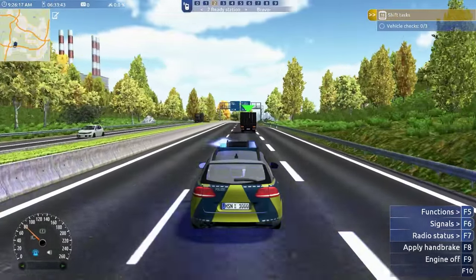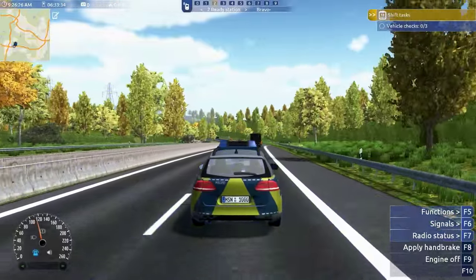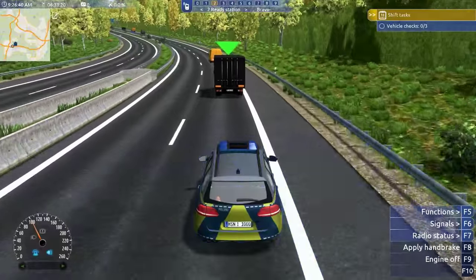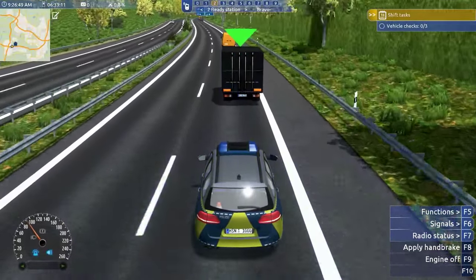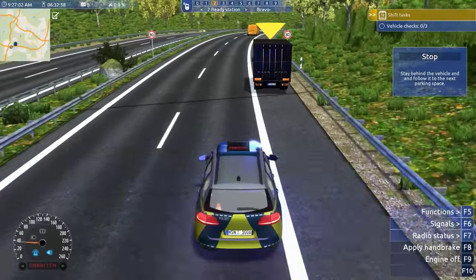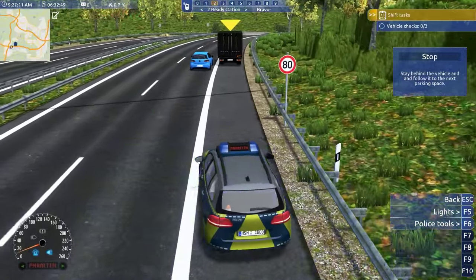Vehicle checks — I assume that means pulling over a vehicle. We need to do three vehicle checks this shift. Oh God, this guy is not pulling over. I need to flag him down to stop, stay behind the vehicle and follow it. A car just hit me.